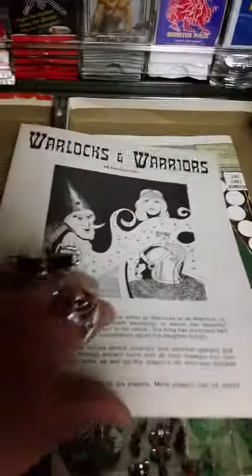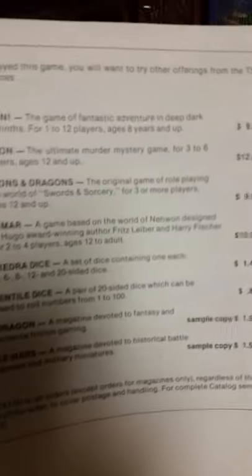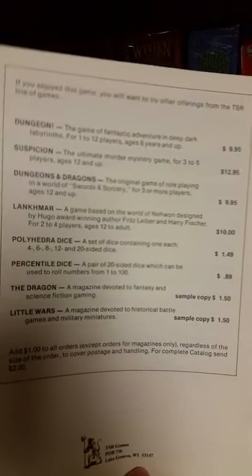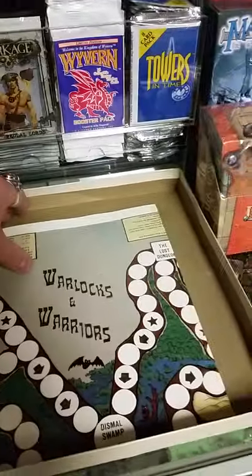Then you're also going to have a rules folder. The game is very simple — there's only two pages of rules. On the back of the rules is a product guide for some of TSR's other products at the time. And last but not least is the fold-out player board itself.